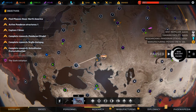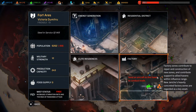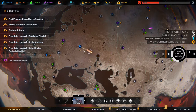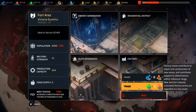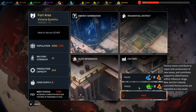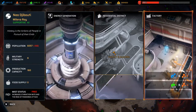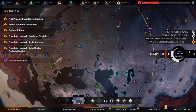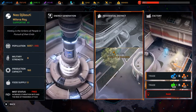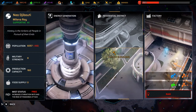Now we need to do some scavenging or trading for materials. Let's head over here and trade for some materials. We want to hire one more guy.